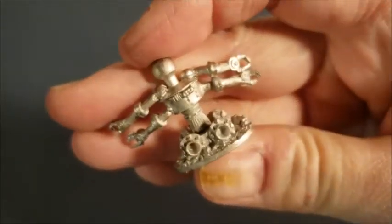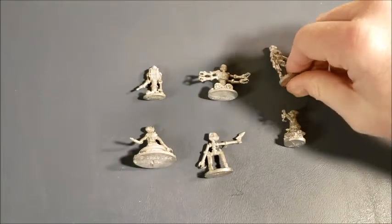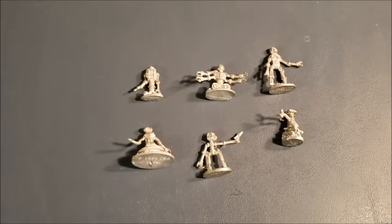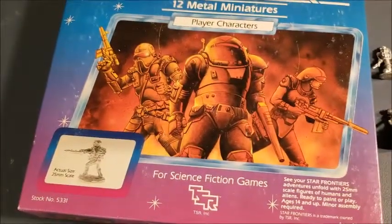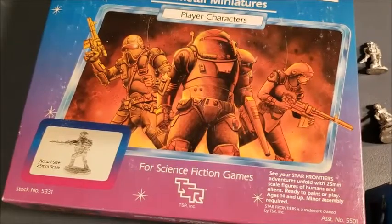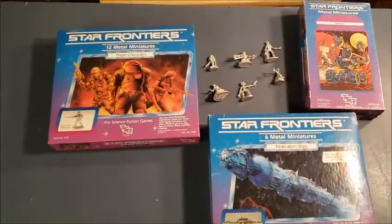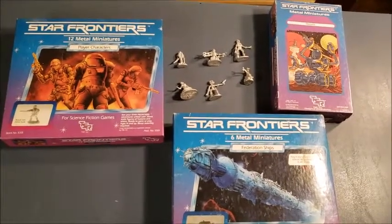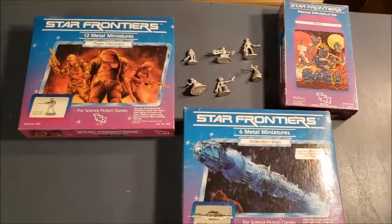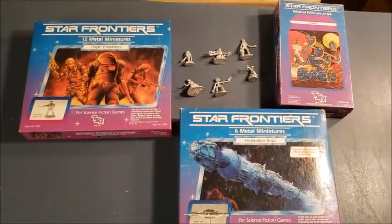I've used these in Gamma World too, simply because I never really saw a lot of dedicated Gamma World figures around when I was collecting. So there are the three sets of Star Frontiers minis I own. There are quite a few other sets out there I haven't collected, but these are available on eBay and not too expensive — I'm actually toying with getting another set or two, and if I do I'll show them off. I do think the Grenadier sculpts were cleaner, but these are not bad and were certainly affordable for the time. That's all I've got for page 121 — please like and subscribe and leave any comments below.